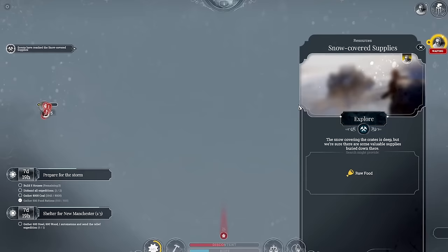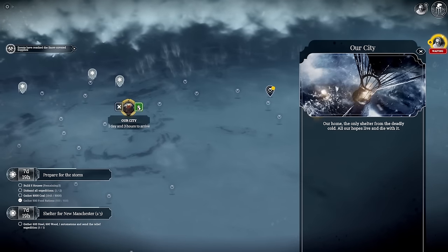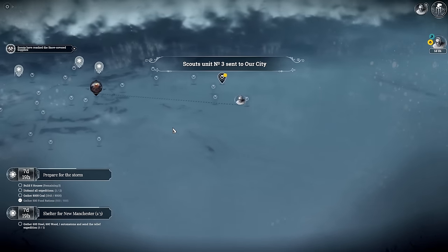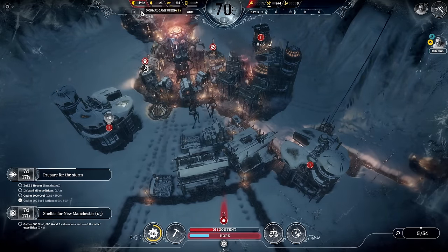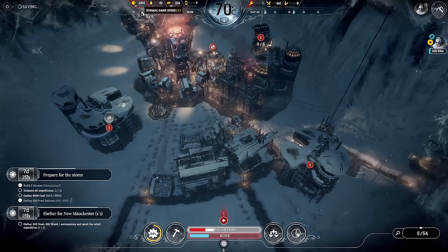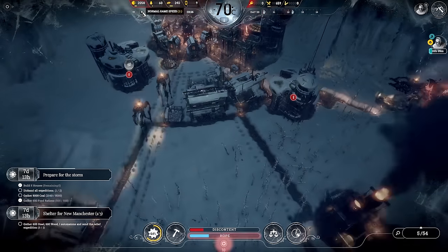The automaton is on there. Take those resources and come back. The whole place has been explored — absolutely fantastic, we did a great job there, and rapidly too. I feel like we've got a week left. Houses are being built — that's done. We'll be able to disband all expeditions so it'll just be coal we need to focus on.